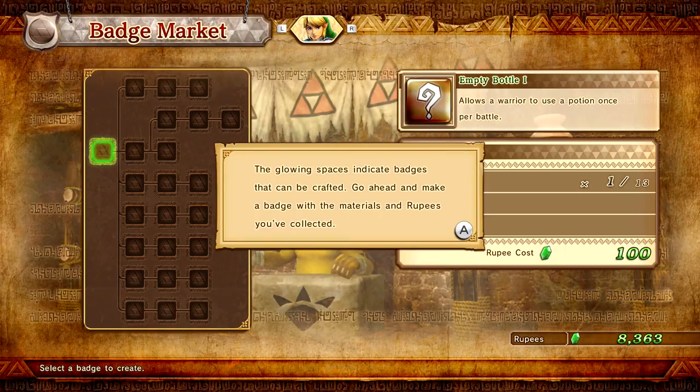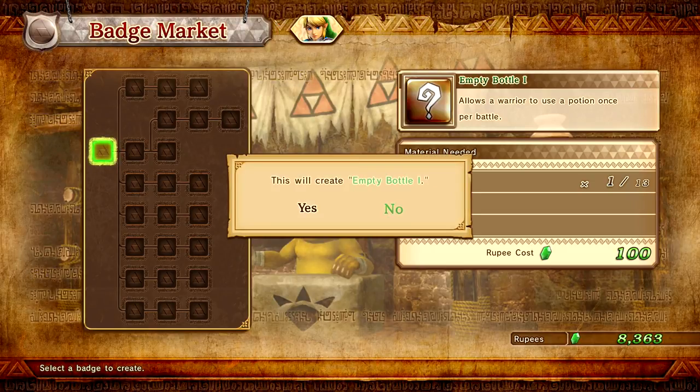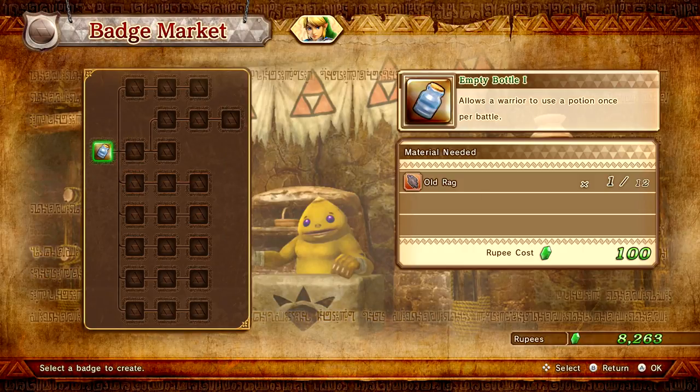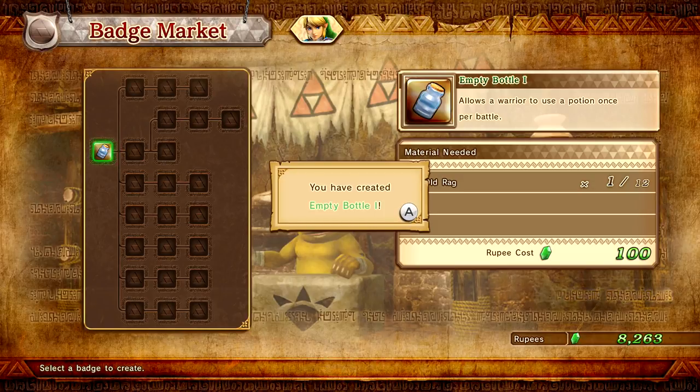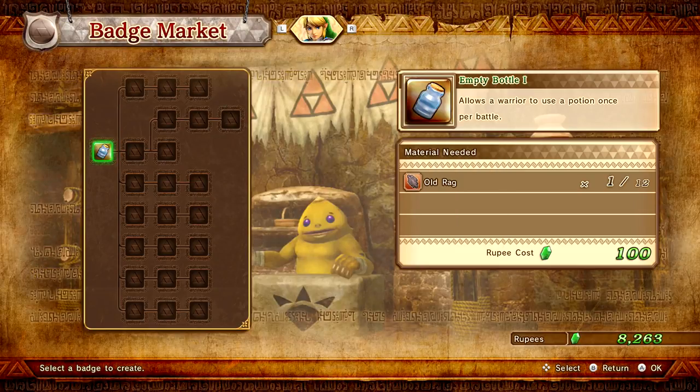The glowing spaces indicate badges that can be crafted. Go ahead and make a badge with the material and rupees you've collected. Right now we only have old rags — we need one out of the 13 that we have. The Empty Bottle One allows a warrior to use a potion once per battle. I don't know how you're making a bottle out of an old rag, but I'm not here to complain, I'm here to get benefits. You have created Empty Bottle One.